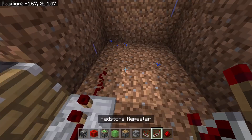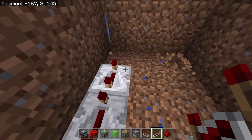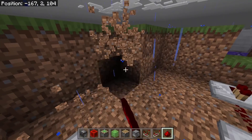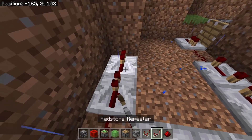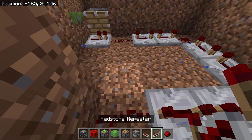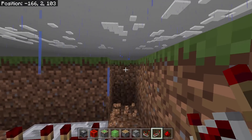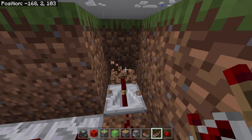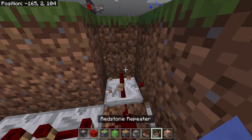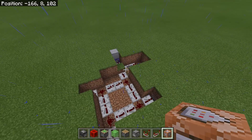Place two redstone repeaters and change the tick delay — one, two, three for each. Remove the extra blocks, add two more repeaters going this way, then redstone dust. Change the tick delay to maximum: one, two, three. Add another redstone dust, then two more redstone repeaters with tick delay set to maximum. Finally, two more redstone repeaters — do not change the tick delay of the last two.